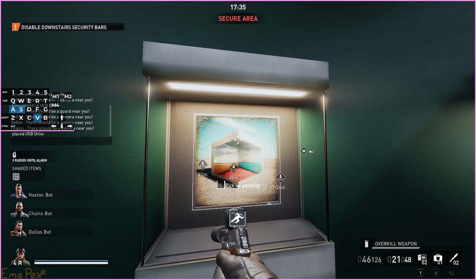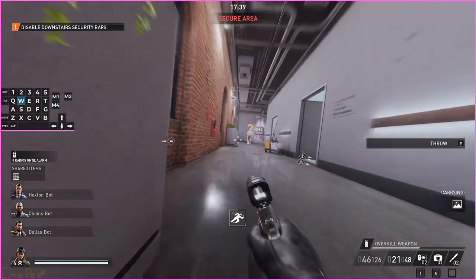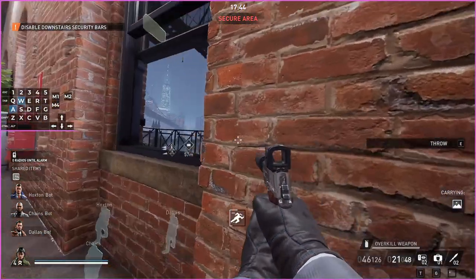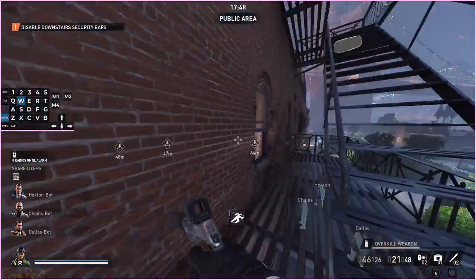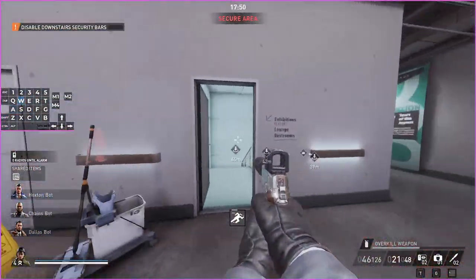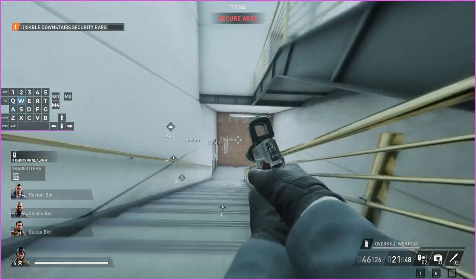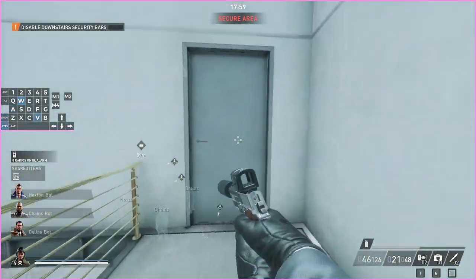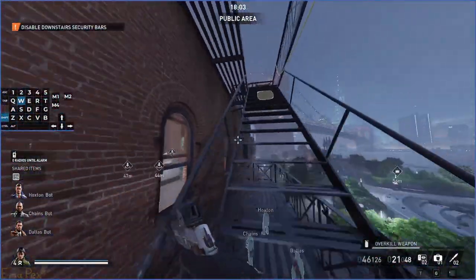This is the real one — I don't need to scan it because I already know it's real. Plug in the flash drive and pick up the painting. If you don't care about getting the real painting you can just plug it into a random painting and leave with it — the game only cares that you have one of them. But the value of the painting is determined by whether it's real or not, so I do recommend getting the real painting if you care about money.